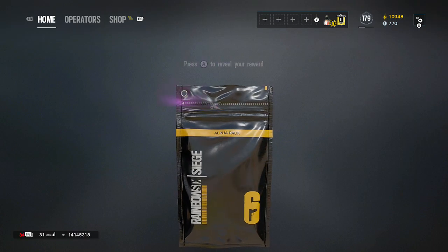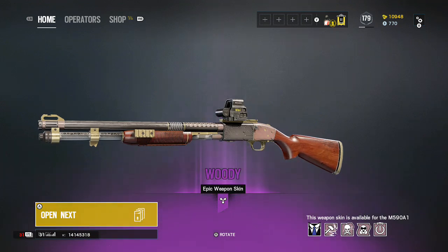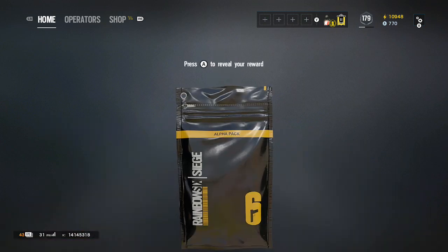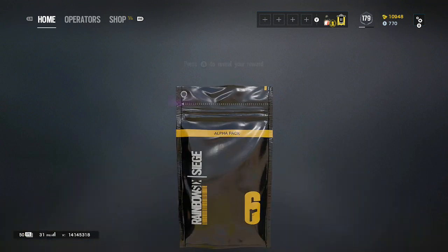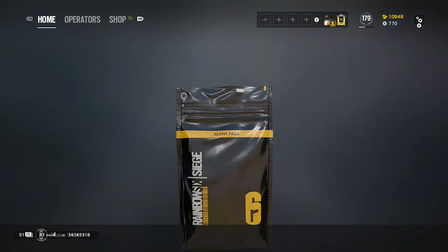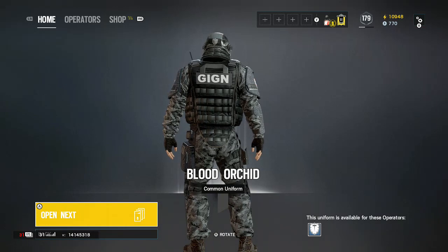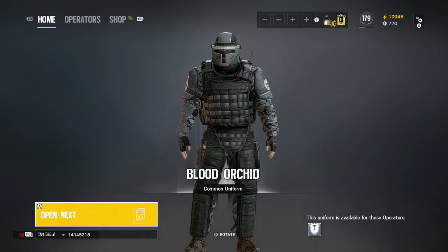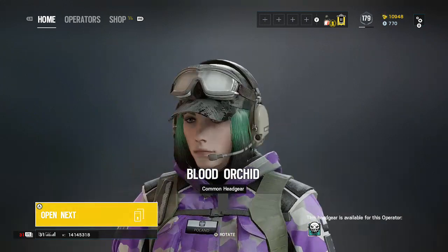Blood Orchid. I've got the weeb headgear for him. Purple — give me the black eyes. That's giving me a bit of a woody there. Give it to me. Yes! Another blood type. Purple. That one's nice, I like that. Blood Orchid. I have Christmas Boba Fett though, so I gotta match it with that headgear. I gotta have Christmas Boba Fett and not have that shit.